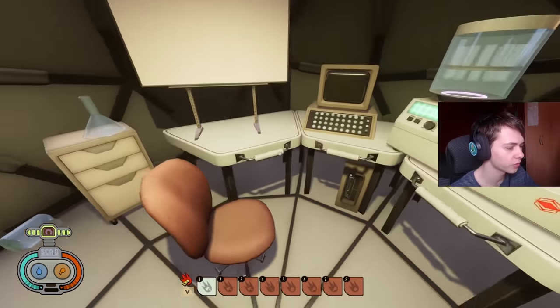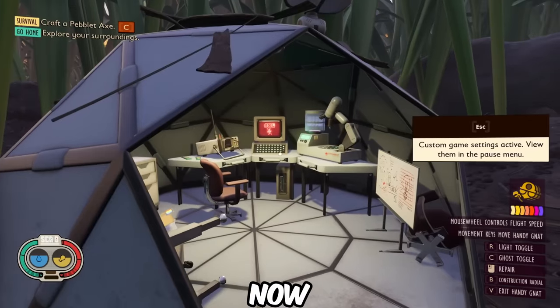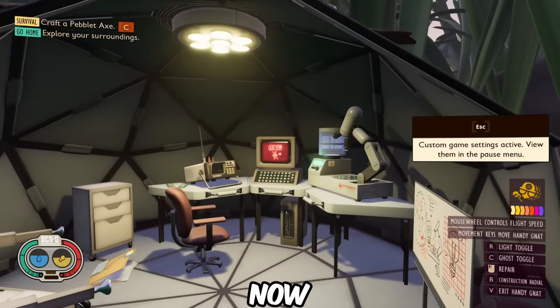The ASL doesn't work in this version even if we have the power turned on. This whiteboard is no longer here, and granola bars didn't even exist in this version of Grounded — they literally weren't even invented yet.